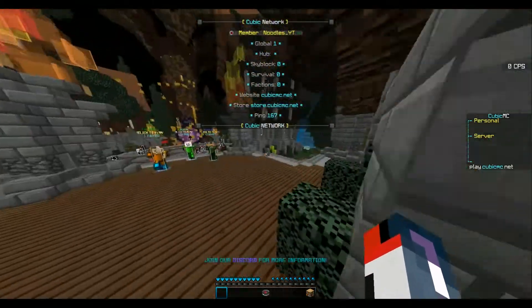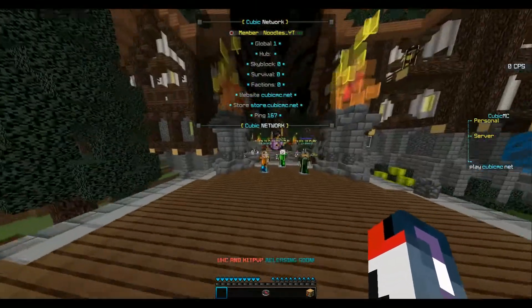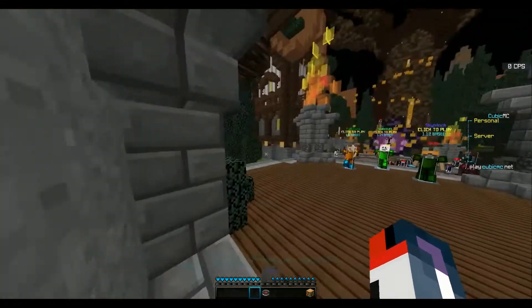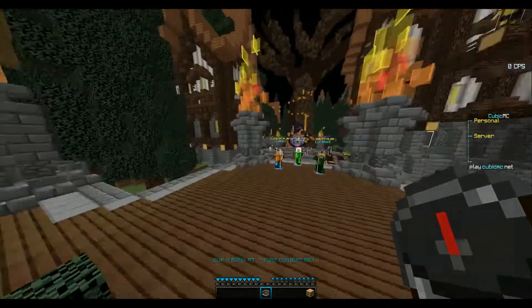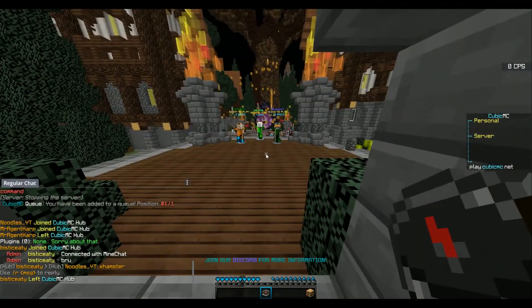In your tab menu, I noticed your hub player count doesn't appear correctly, which is something I'd fix. Also, there's a good way of updating players with scrolling messages, but I'd slow it down a little so you actually have time to read it, because some people won't be reading that quickly. And you have something connected with MindChat.